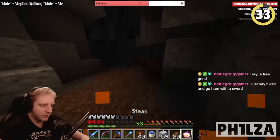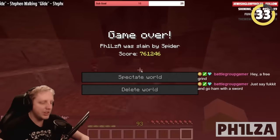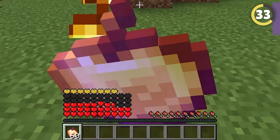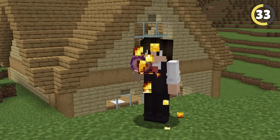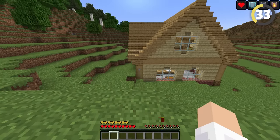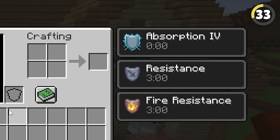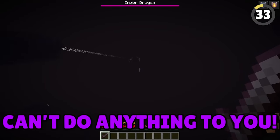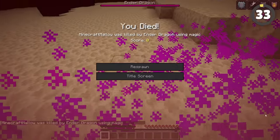Here's a trick to get infinite health and save all your goodies. First, eat an enchanted golden apple, then immediately follow it with a plain golden apple. Wait for the absorption effect to run out and then repeat — do this correctly and even the Ender Dragon can't do much to you.